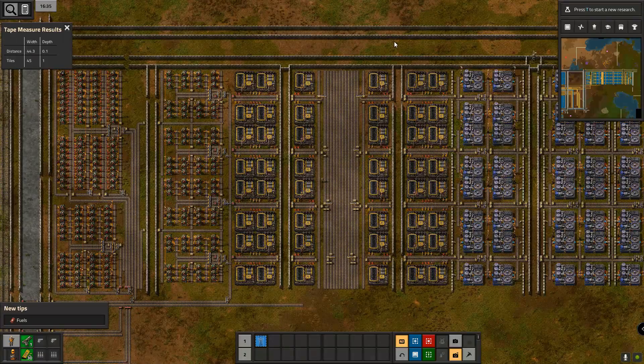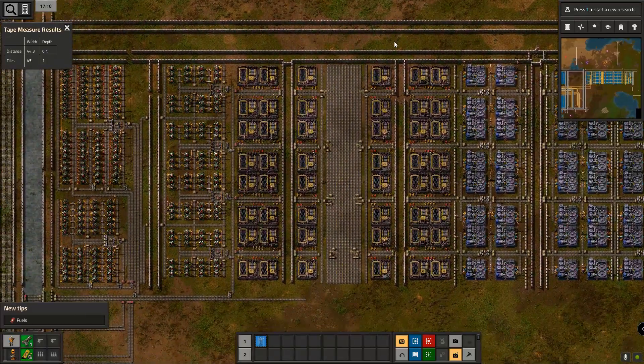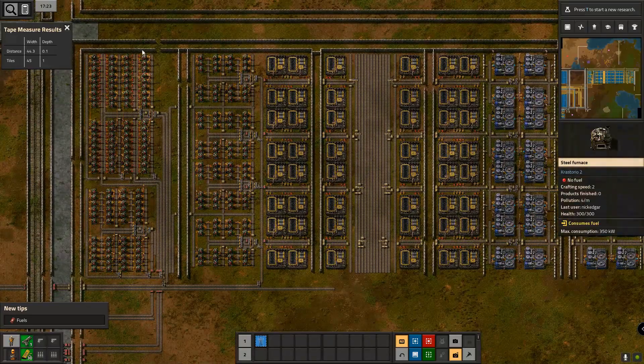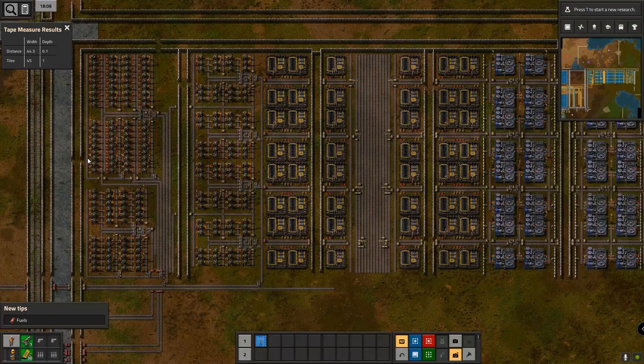Another big batch of factory block done, and it's probably worthwhile taking you through it because it's turned out to be a little bit bigger than I originally anticipated. If you work your way left to right, this is the steel production that I didn't fit over on the other side. Looking at it now, it looks quite slim and slender — I could probably have fit it in if I'd retried, but I moved paths and made things. Anyway, it is where it is now. That's for steel.